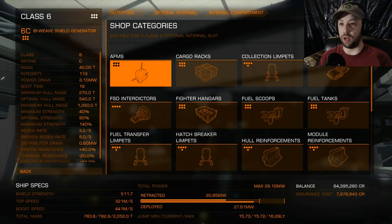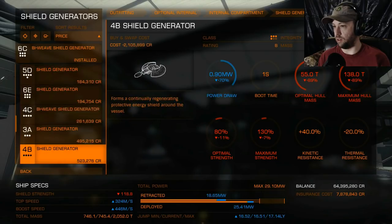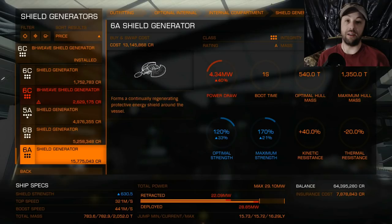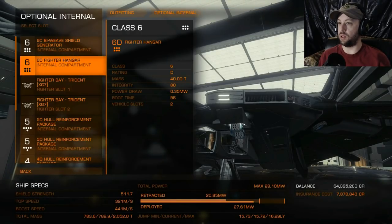The reason I like the biweave shield generator over others is it charges faster — that is the main advantage. It sacrifices shield strength for a much faster recharge rate. My shield strength is only 511, which is pretty low compared to some ships, but you could put the A-rated one on and it'll be much higher. It holds out a lot longer but doesn't recharge quickly. If you can get it engineered to charge faster, the A-rated version is probably the way to go, but for now I prefer the biweave.